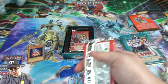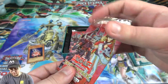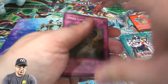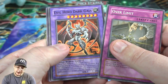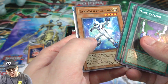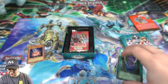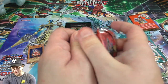First up we have Duelist Pack Jaden Yuki 3 — the one with the Evil Heroes, by the way. Let's see what we get. We got Dark Gaia — that one's pretty cool. Dark Calling — that's awesome to get too. Convert Contact and Elemental Hero Neos Alias, plus a strategy card. Dark Calling is pretty good — I don't know if they've ever had that as a holo. I know Dark Fusion we had from one of the Legendary collections.